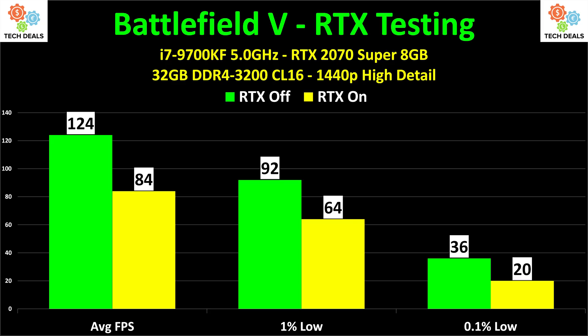Or you could say: 84 frames per second average at 1440p high detail on a mid-level $500 card — that's not bad. The 1% low was over 60. If you have a 1440p 60Hz monitor, set V-Sync or G-Sync, turn RTX on, and you will get 60 smooth frames per second 99-plus percent of the time. Whether this result is good or bad depends very much on your point of view — whether you desperately want 124 frames per second, or whether 84 sounds awfully good.